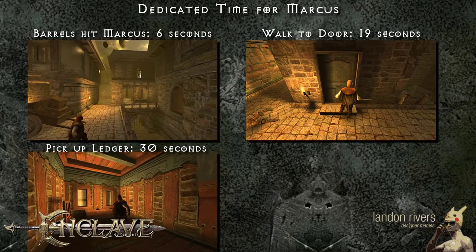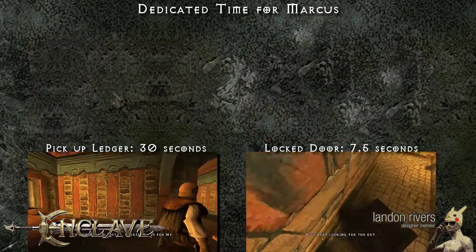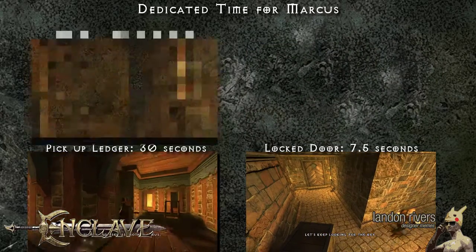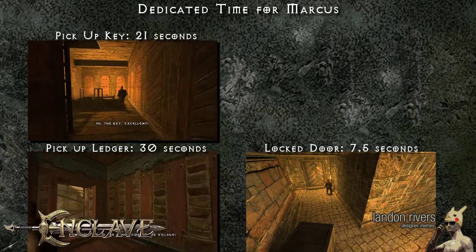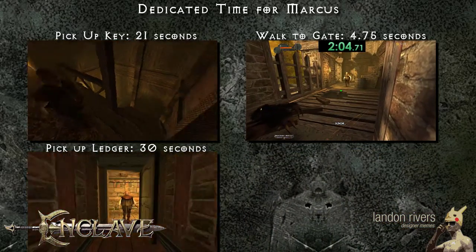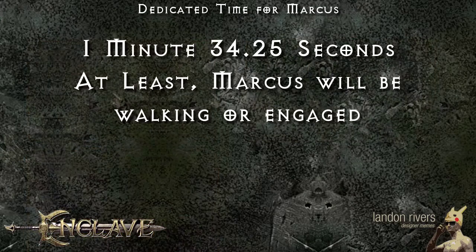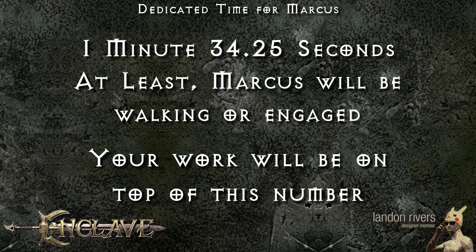It takes 6 seconds for him to walk to the blacksmith spot and get hit with the barrels, 7.5 seconds to walk to the locked door, 21 seconds after you open the locked door to pick up the key and walk to the final area, and 4.75 seconds to walk to the end. That's a total of 1 minute and 34.35 seconds where Marcus is moving — meaning your final time will always be on top of that number.